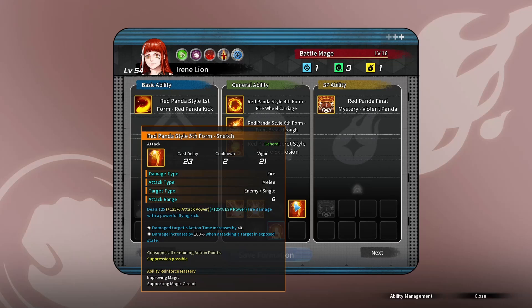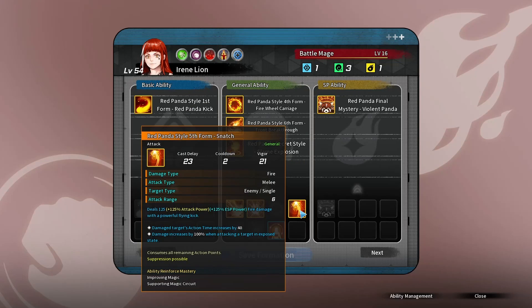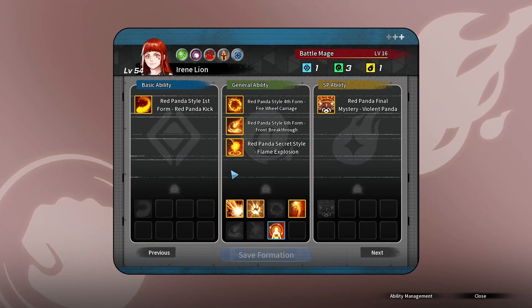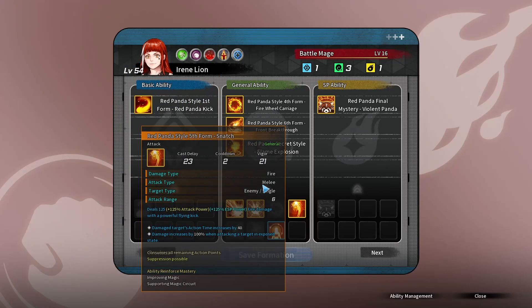Some ratios become ridiculous. For example, Snatch is 125% attack power and 25% ESP power. That means you're getting a bonus 100% in ESP power, which is the focus of Battle Mage. Abilities like Snatch become ridiculous. Personally, I would actually remove Front Breakthrough and put in Snatch, but for players newer to Battle Mage who are still figuring it out, this is kind of the core setup. Then you can start messing with everything else.